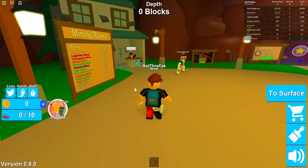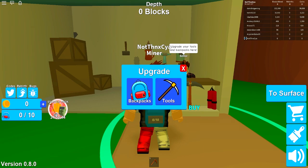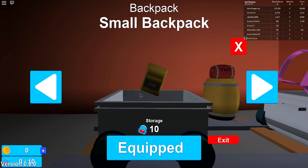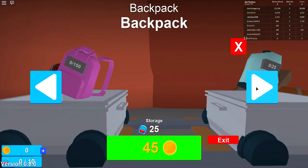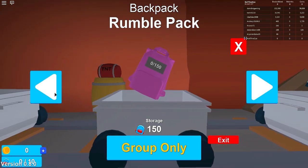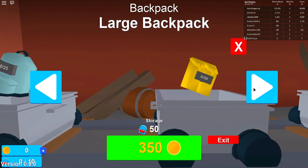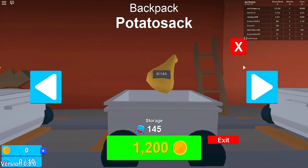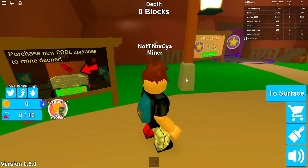We can also buy stuff. This reminds me a little bit of Treasure Hunt Simulator with the backpacks and the tools. We have a tiny one right now. There's like a special group you're supposed to join. This one is 25 gold, this one is 350 gold, this one is 1,200 gold. So we kind of have to learn how much everything really costs.